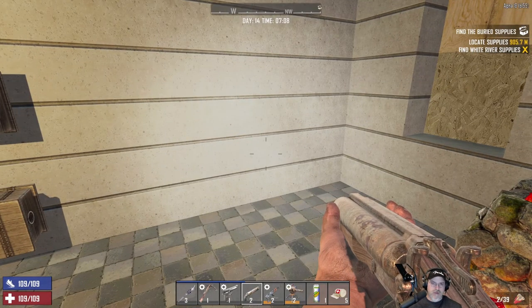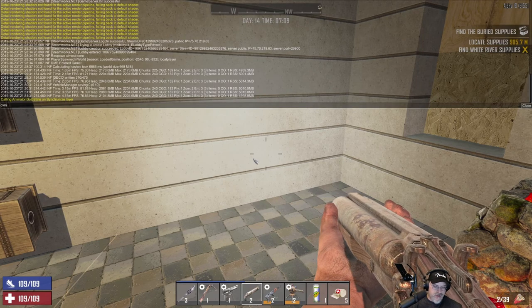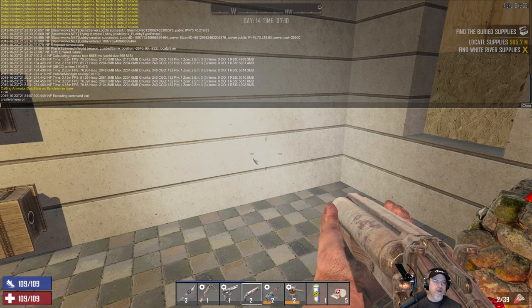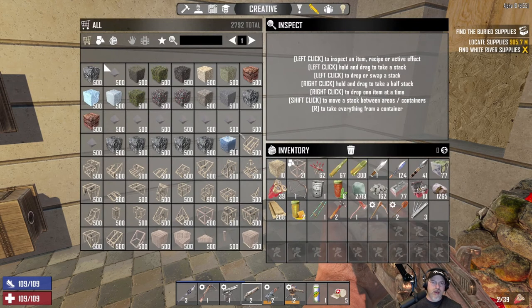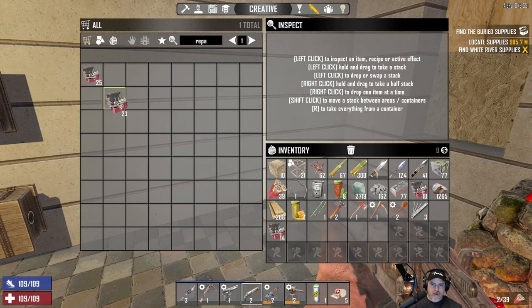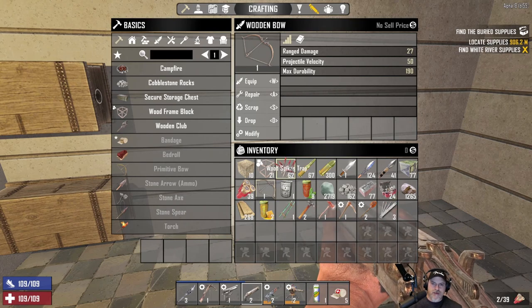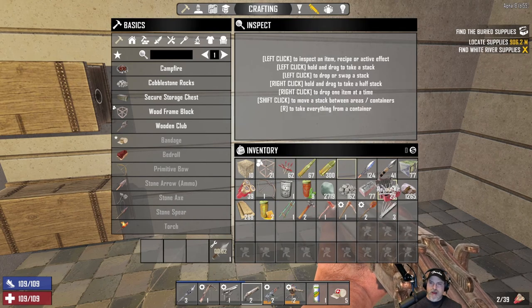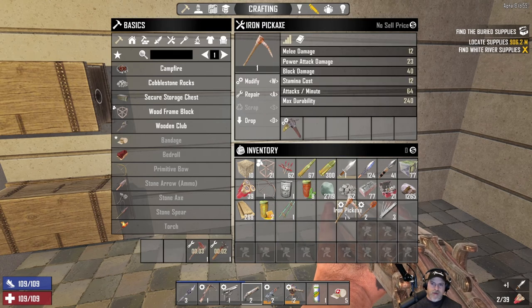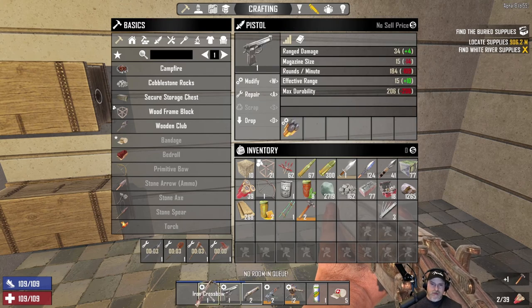We've got to go to the Creative Menu — CM — and hit the U key, then type in Repair Kit. I said 14, right? So we'll spawn 14 of those in to fix the stuff that has completely lost its durability, and then we should be back in business. Let's go ahead and repair all of that stuff. I don't remember how much durability was on before, but it doesn't matter. We'll just repair it and call it good.